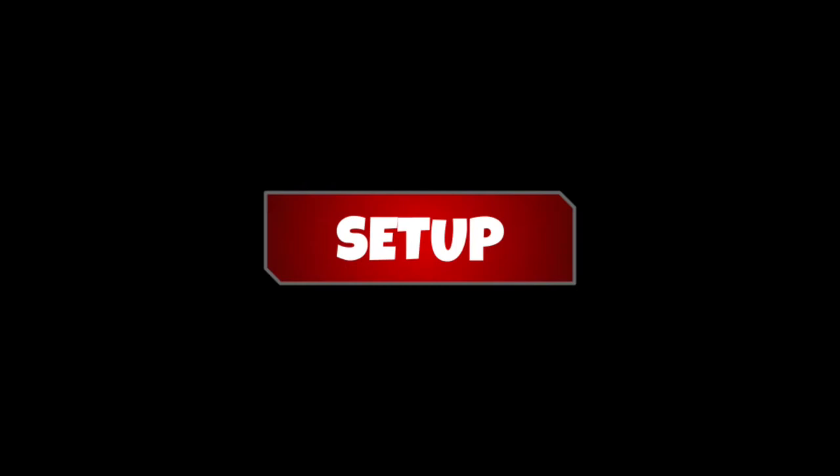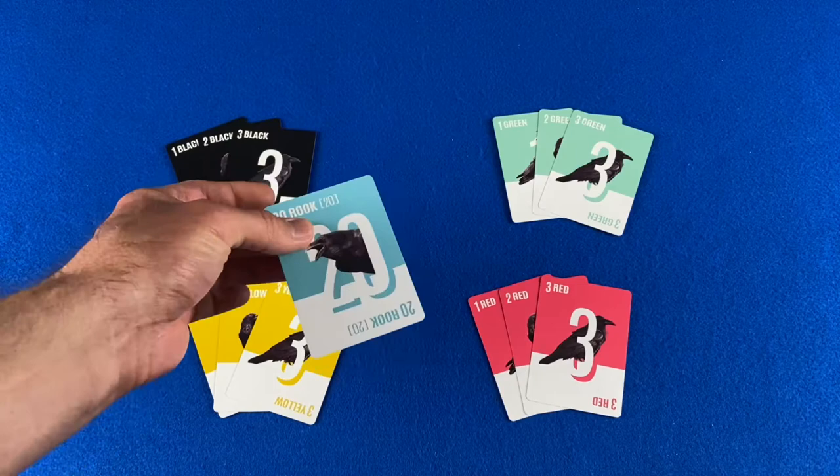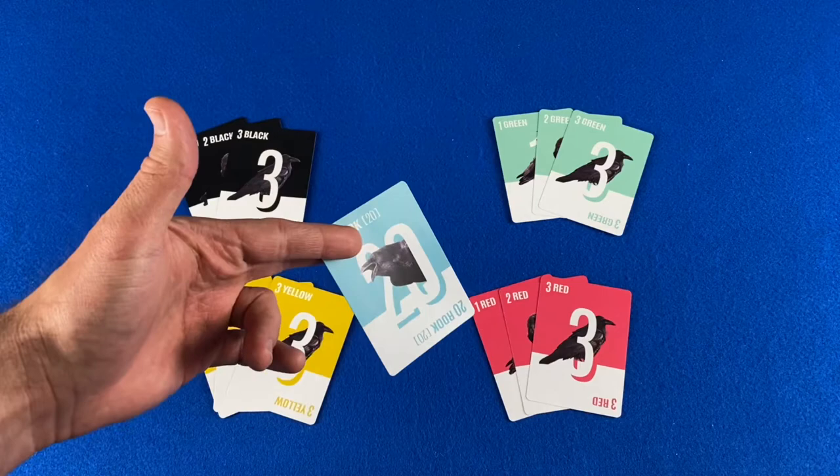To set up your Rook deck for the card game, you will need to remove the ones, twos, and threes from each color. The Rook card is optional — Parker's original rules did not include it, as it was considered a joker and not used in standard gameplay. We're going to include it in today's how-to-play video, but you can remove it; it just reduces the total maximum possible bid.